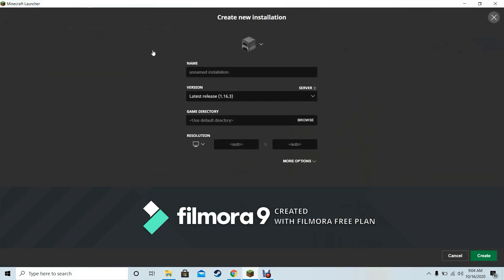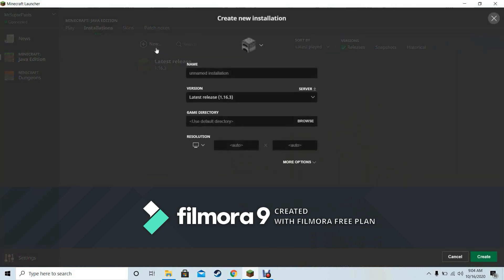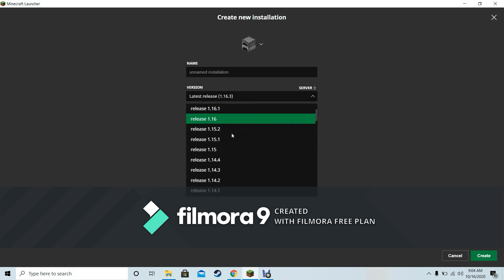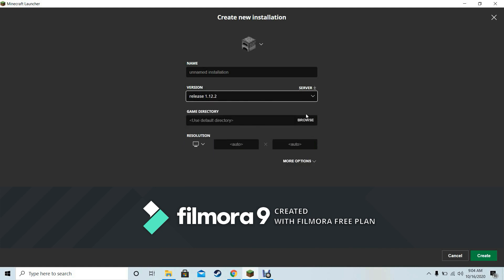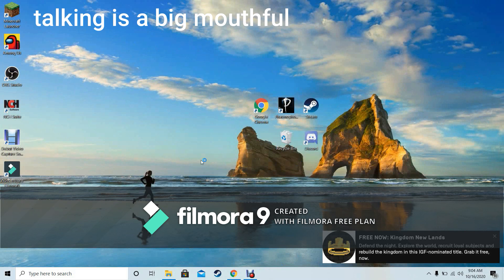First things first, you're going to want to open up the Minecraft launcher. Go to installations, click new, then go to versions and click that. Name it whatever you want, then click create. Open it up and then exit it — I'll show you why later.